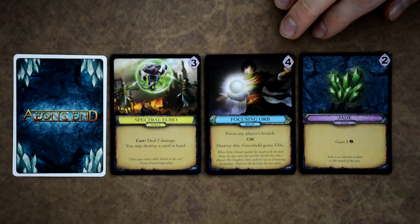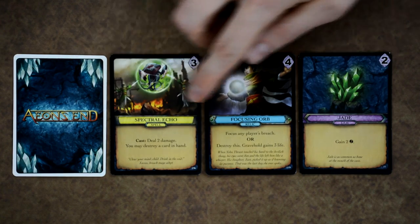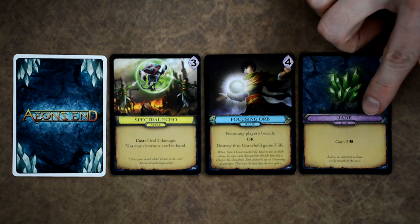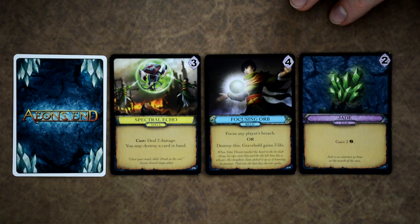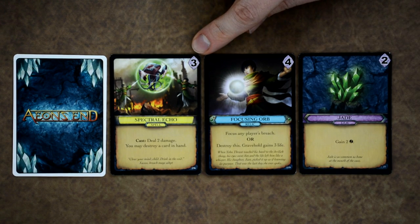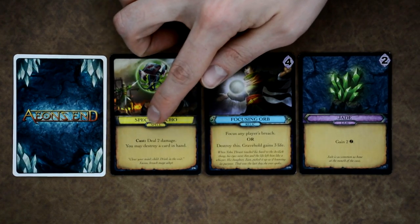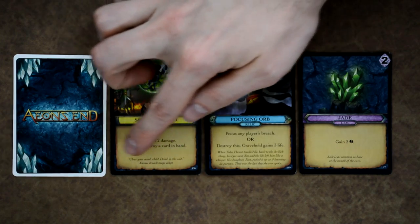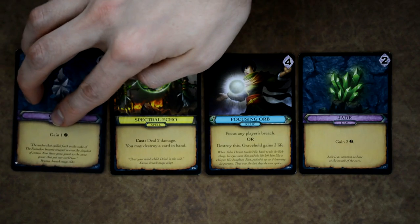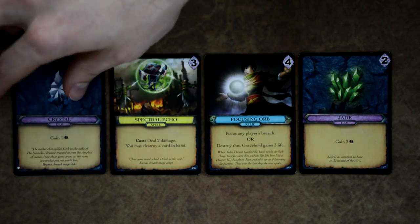There are three different types of cards the players work with: spell cards with a yellow background, relic cards with a blue background, and gem cards with a purple background. Each card has the ether cost in the top corner, the card's name, its type, any effects, and flavor text at the bottom. Cards marked with an S in the bottom corner are starter cards for particular players.